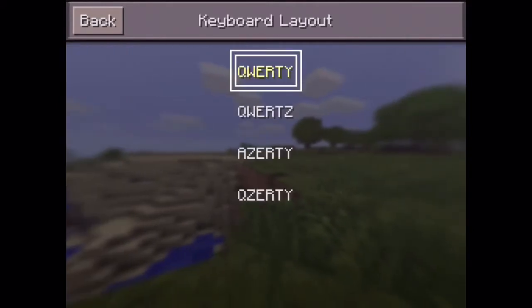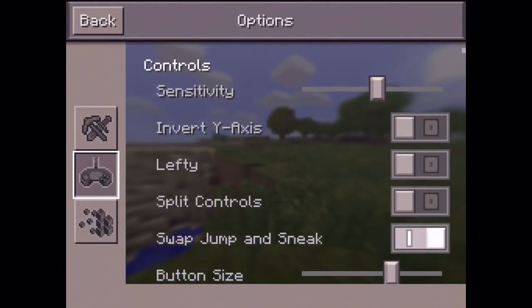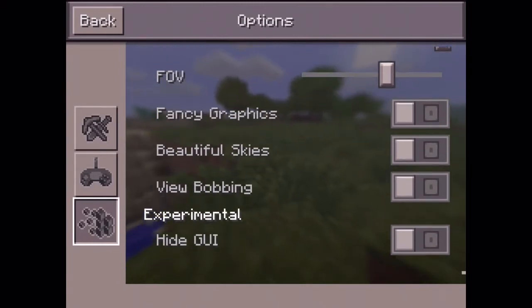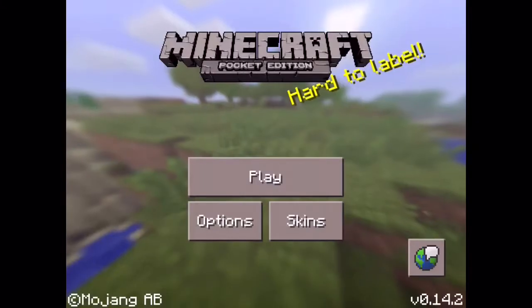Let's see here — keyboard, everything's the same. But then I was checking and I saw something different: the animated water option is gone. Holy cow guys, it's gone — yay, finally it's gone!